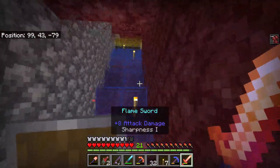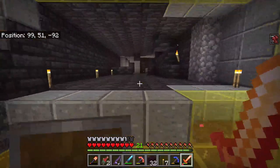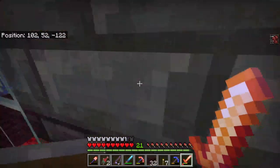This base is really starting to take shape. Check out these insane defenses — I've got wither skeletons guarding the perimeter, magma cubes patrolling the halls. It's a fortress fit for a king, or maybe a wither.